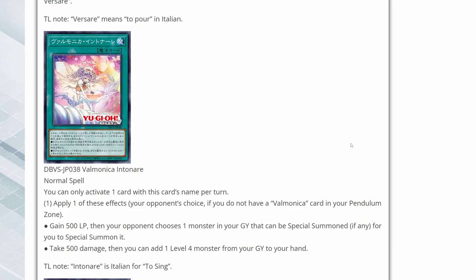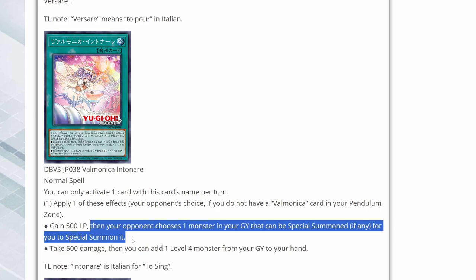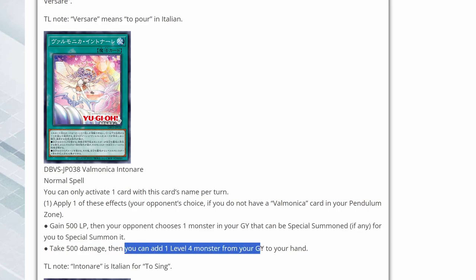And this is Valmonica Intonair, another normal spell with the same structure — apply one of these effects, your opponent's choice if you don't have a Valmonica card in your Pendulum zone. You gain 500 life points and your opponent chooses one monster in your grave for you to special summon — essentially a Monster Reborn your opponent chooses. Or take 500 damage, then you can add one level 4 monster from your grave to your hand. If you're able to recover a Pendulum monster that was sent to the grave after being linked away, that could be very useful.